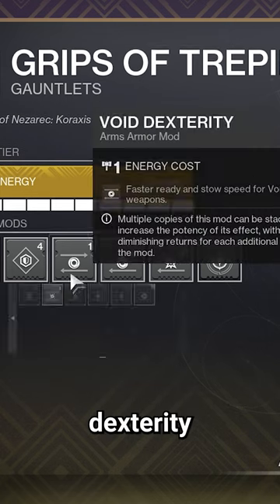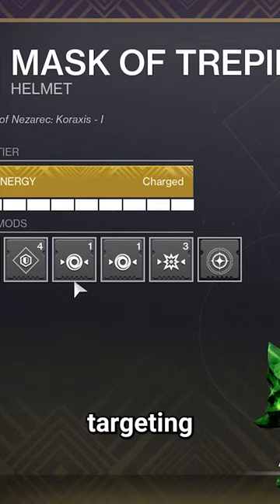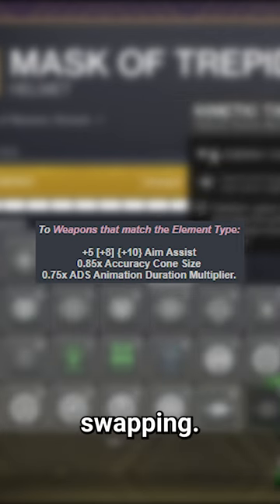Next, you need to equip dexterity mods on your gloves — each copy giving an increasing reduction to ready-stow animation duration — as well as targeting mods on your helmet, which reduce the ADS animation time when swapping.